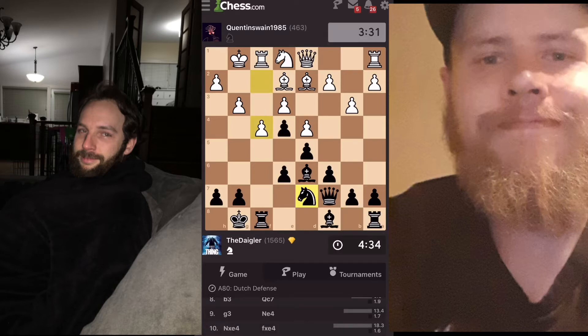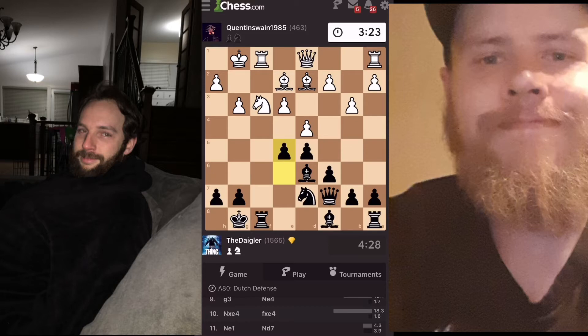That's en passant right there — he tried to run away from the pawn, so we take like that. He'll probably recapture with the knight. I'm gonna push the center pawn; it's defended by my knight, bishop, and queen. If he takes, I'll take over the knight. He doesn't, so I'll just attack the knight.